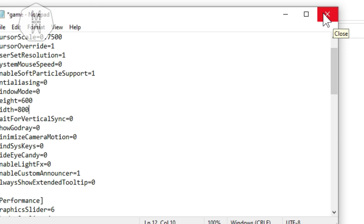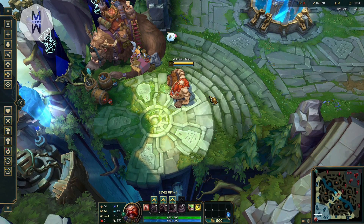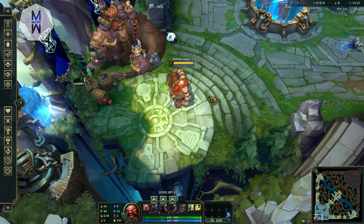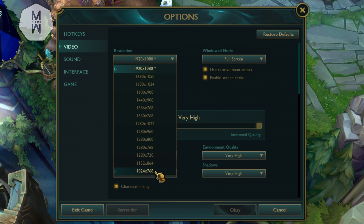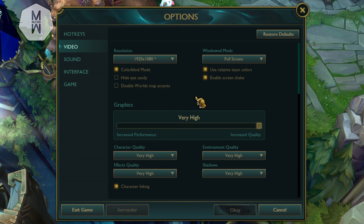For the final step, boot up the game and go into Practice Tool or a custom game. Under Resolution, if you did the config file step, don't override it here. Otherwise, test different resolution settings to find what works best for you. On Windowed Mode, always set it to Full Screen — Windowed or Borderless costs you 20–30 frames. If you have a really bad PC, enable 'Hide Eye Candy' and disable 'Character Inking' as these affect FPS.